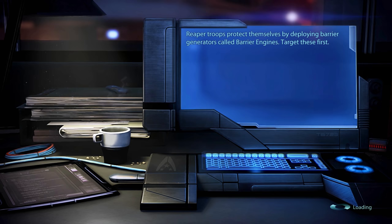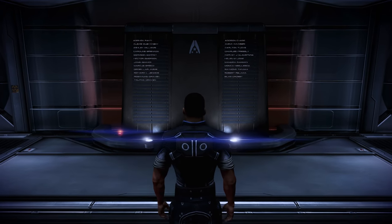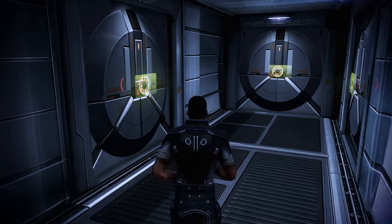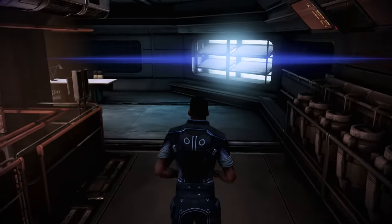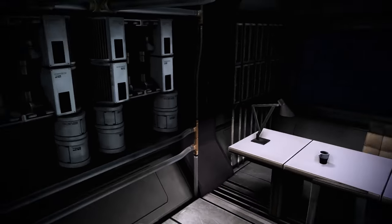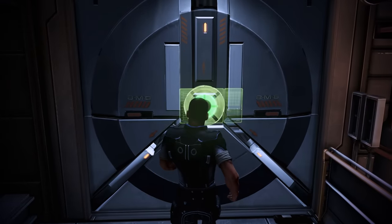Taking the elevator one level down to the crew deck, right as we enter we find ourselves in front of the Normandy Memorial Wall, which includes a few familiar names like Charles Presley, Richard Jenkins, and of course Ashley Williams. Immediately to the right of that we have life support, although Thane is no longer to be found here. Just around the corner, we can pick up the ship model of the Destiny Ascension.